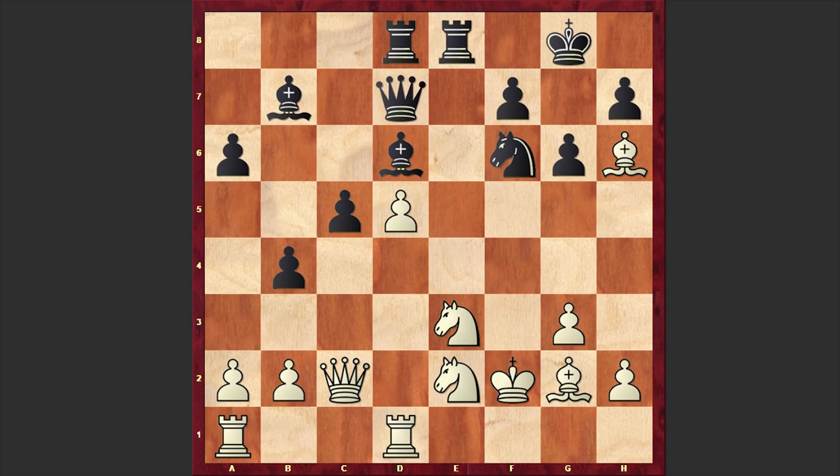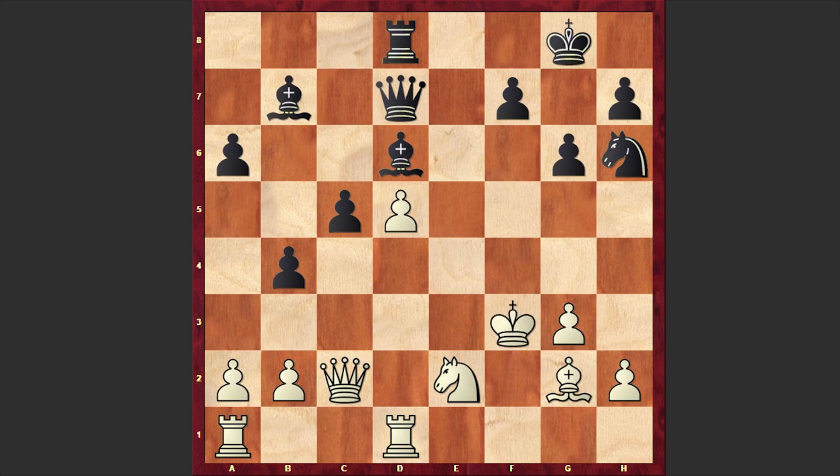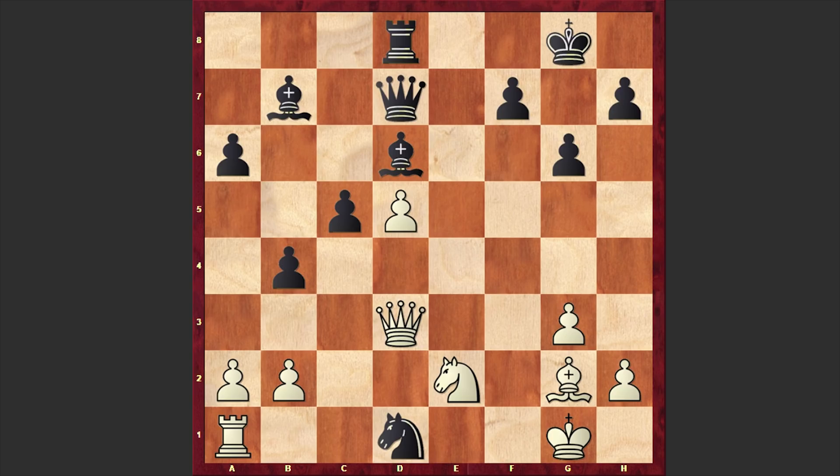Vadim Zviagintsev went for a knight sacrifice on f2. Kxf2, and this time we have Re3. Bxe3 was played, but actually capturing on e3 with the king could have been better. If Ng4 check then Kf3, if Nxh6 then Kf2. White's king is managing to go back on g1, and if Nd3 then Qd3. After Black wins that rook on d1, Rxd1, Rxe8 — although Black has an advantage with an extra pawn and a strong bishop, white could have prolonged his resistance.